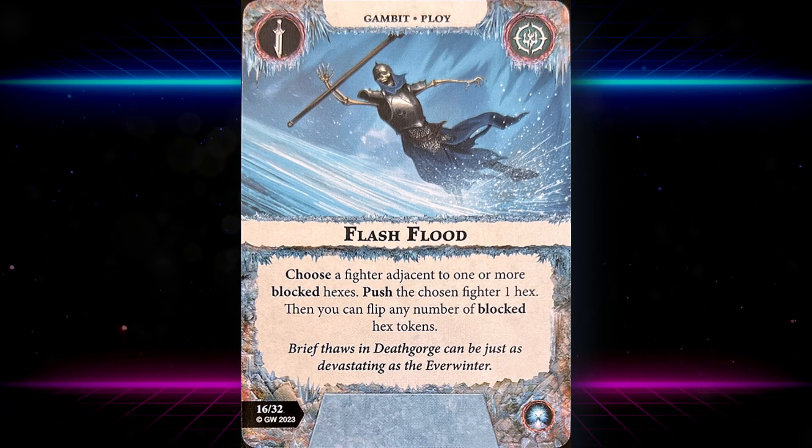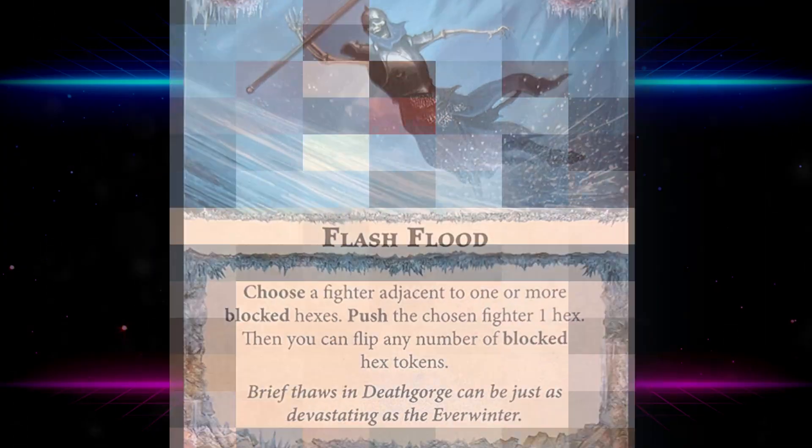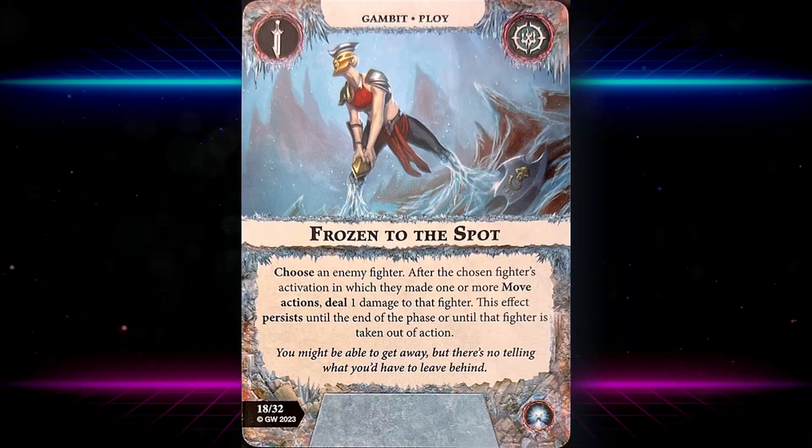Flash Flood: choose a fighter adjacent to one or more blocked hexes, push the chosen fighter one hex, then flip any number of blocked hex tokens. The great thing with this card is you can push both friend or foe because it just says 'push the chosen fighter' — that's pretty strong.